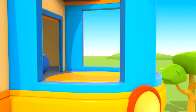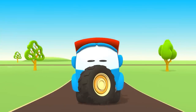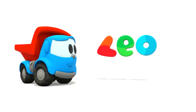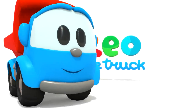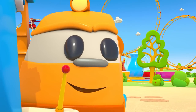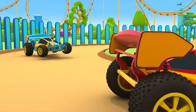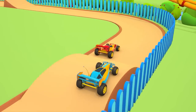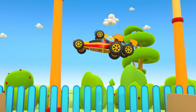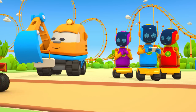Leo the inquisitive truck, curious and upbeat. In his truck bed he brings many colored parts. Leo the inquisitive truck, he has come again to help us. With his help, now we can build a brand new car. Leo the truck! This is an amusement park. Excavator Scoop and the robots are playing with remote controlled cars. Who's car will win? The red car is in front! The cars are so high on the slopes! Scoop's car wins.